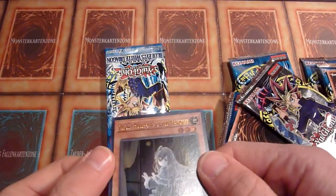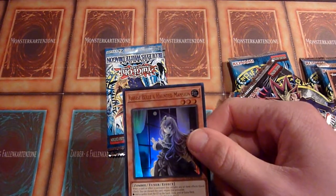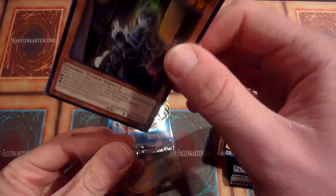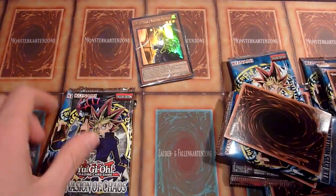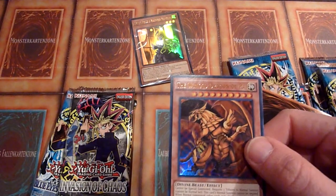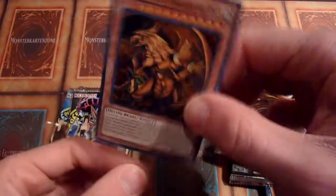Oh, nice — actually, that's a very nice pull. Ghost Bell and Haunted Mansion — that gets a sleeve. It's the Dual Devastator version. So sometimes there are decent cards in here. And the Winged Dragon of Ra — not too bad. Of course it's not a Ghost Bell, but it's a God card.